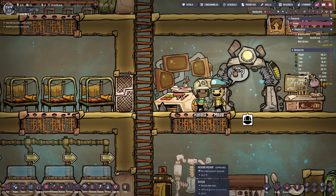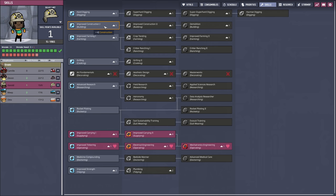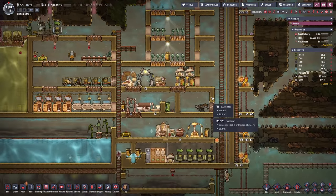He just earned a skill point which I believe we can use. We could go into improved strength or also do some improved construction — yeah I mean he's gonna be building a lot, so I haven't spent a lot of skill points and I think I'm gonna do that. We can always skill scrub them if that was the wrong decision.